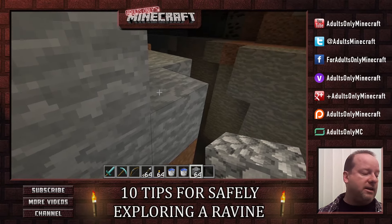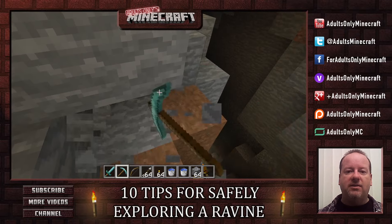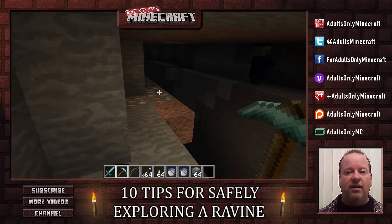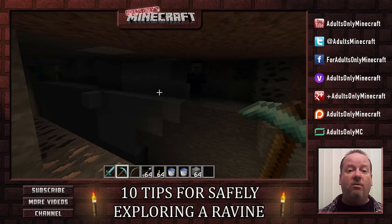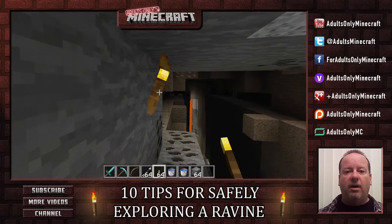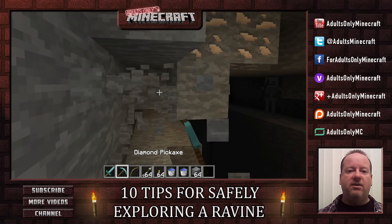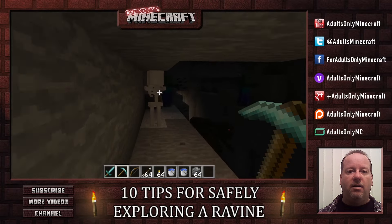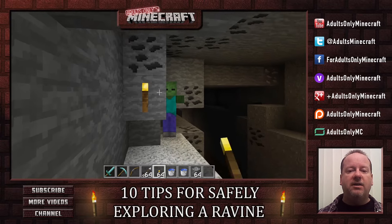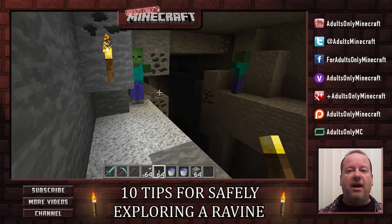One technique you can use is walking on ledges, and I'll show you the safer way to do that. It's dangerous simply because you're always kind of hanging out there, and not all ravines have ledges like this, though a good number do. This is a great way to get torches up higher and get the whole thing lit. You can cut holes where you need to. You can see already how dangerous a ravine can be — right now I'm looking at about 6 mobs out here, so you really want to be on your toes.